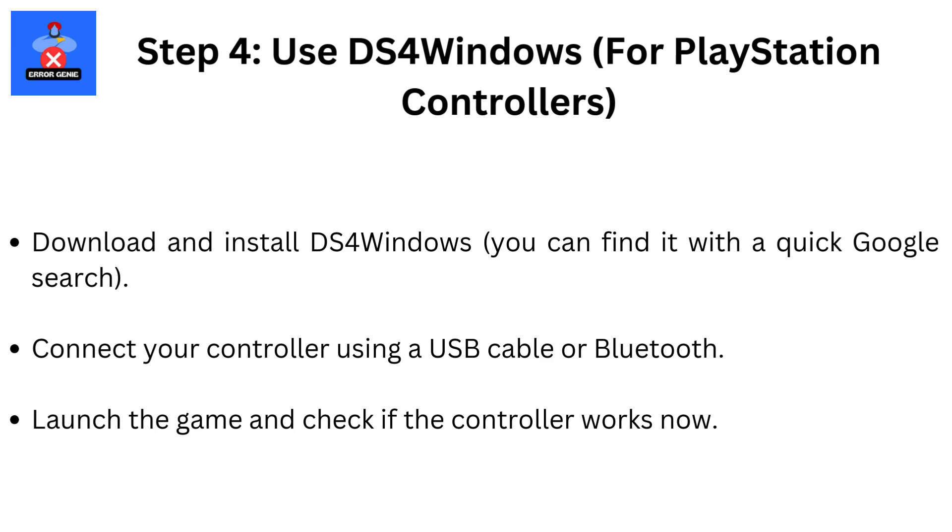Step 4: Use DS4 Windows for PlayStation controllers. If you're using a PlayStation controller, try using DS4 Windows, a third-party tool that can help. Download and install DS4 Windows — you can find it with a quick Google search. Connect your controller using a USB cable or Bluetooth, then launch the game and check if the controller works.